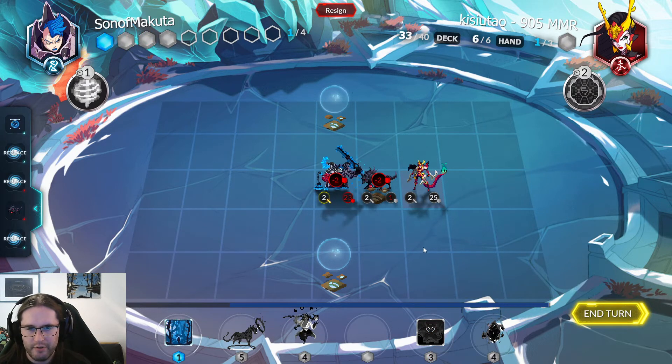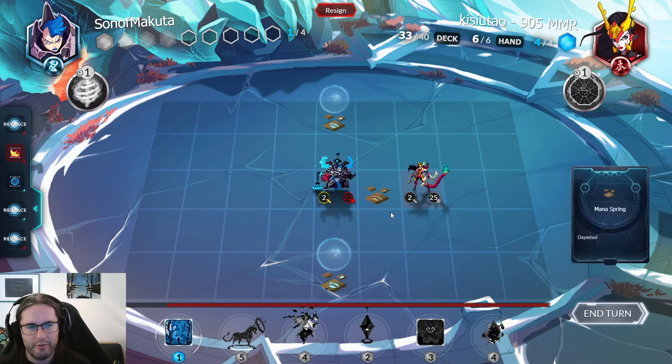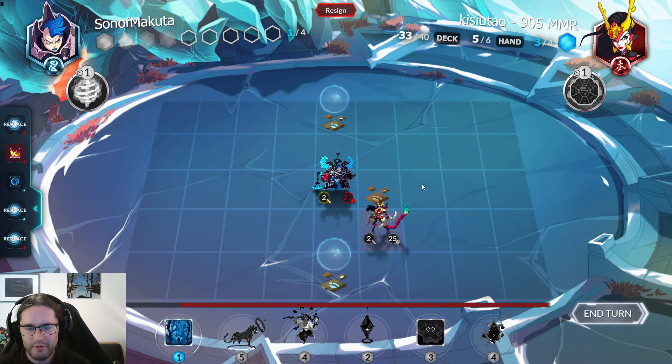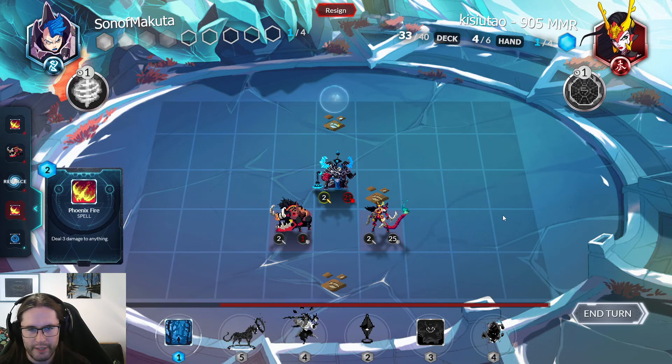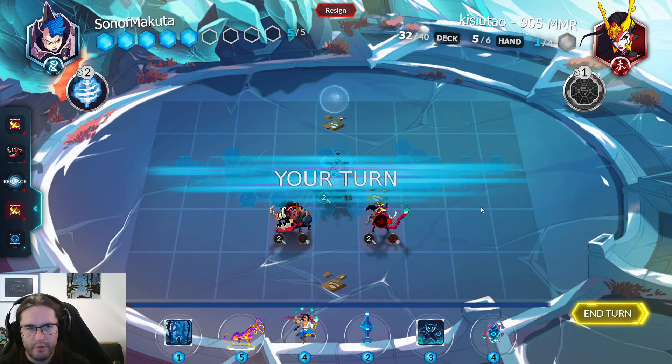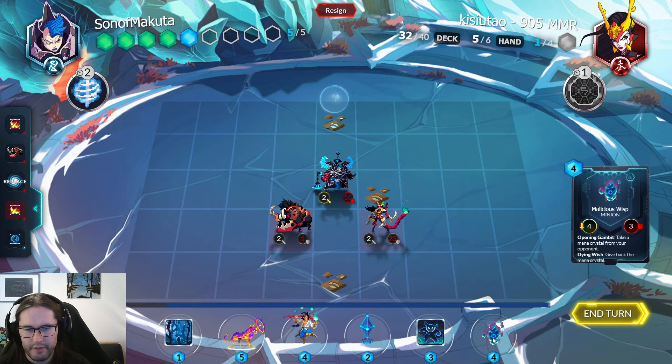I can transform it if I want — it's quite an effective dispel. Let's replace the Sojo. Wisp and Aspect are good, so I have two options: I can hit this and ramp off of it, or I can transform it. I think hitting it and giving them the Phoenix Fire is probably better because I need mana. They only get one Phoenix Fire because everyone gets milled. So yes, they got their card, but I've ramped, and I'll be able to do Malicious Wisp Aspect next turn.